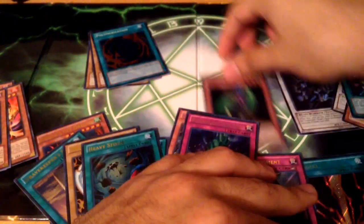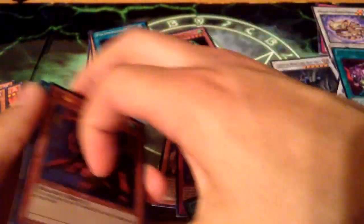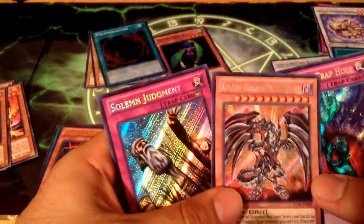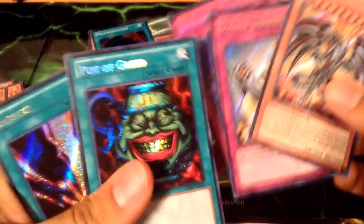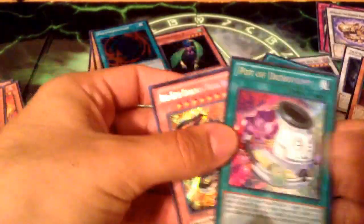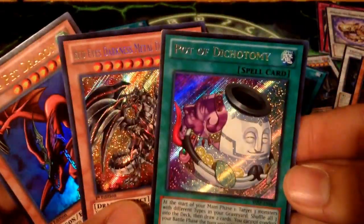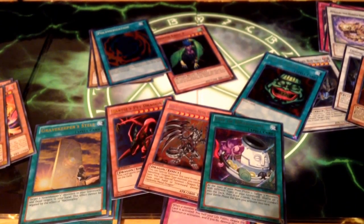Let's do a quick recap for Joey's World. For our Supers, Ultras: Heavy Storm, Harpy's Pet Dragon. For our Secrets: Raigeki, Pot of Greed, Bottomless Trap Hole, Red Eyes Darkness Metal, and Solemn Judgment. Look at that Red Eyes - looks really nice. For the best pulls out of all this, I'd say these were the best ones. They look really nice. Guys, if you liked this big opening, make sure to subscribe, like the video, and give it a thumbs up if you want to see more. The one and only, signing out.